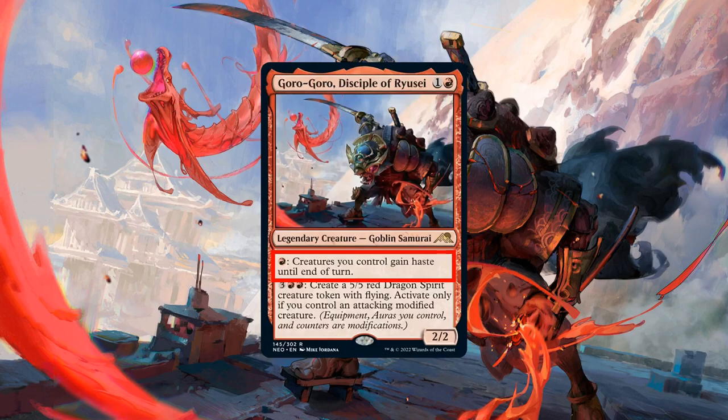Looking at his first ability, it's a pretty straightforward haste enabler, allowing us to cheaply get all our creatures into combat as soon as we summon them. Sadly, this doesn't synergize very well with his second ability as the tokens he creates will be summoned after attacks are declared, but it does help all our other creatures, especially bigger ones in the later game, to get in for damage faster, and it can still be used by the tokens he creates if we're able to get additional combat steps on the turns that they're summoned, which our color has very easy access to.